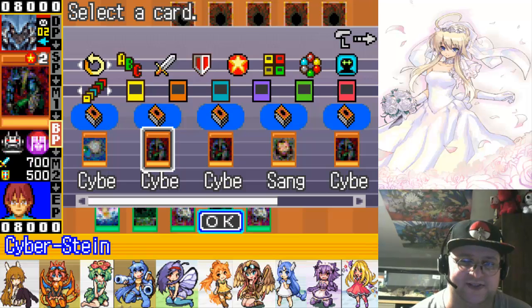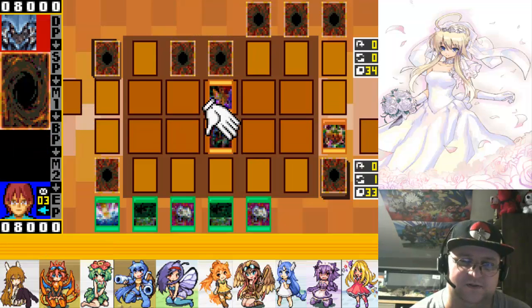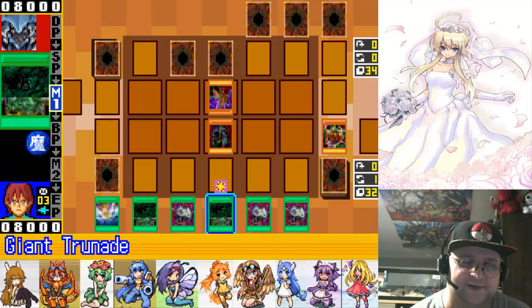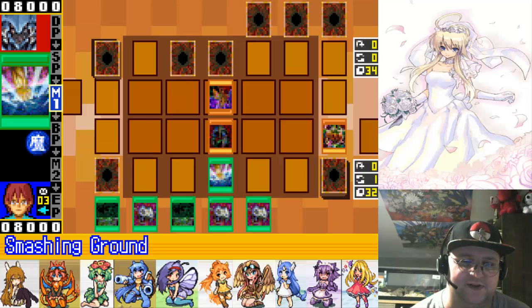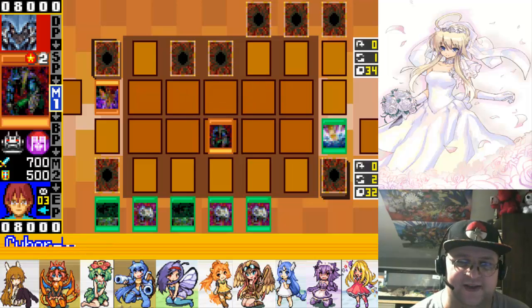I wish to summon Cyberstein, obviously. Let's go — we need to draw a card. And we got another freaking enemy controller. Well, that just blows. Well, we can use Smashing Ground, I suppose. I guess I technically could have used this monster for a turn too, but it's fine.